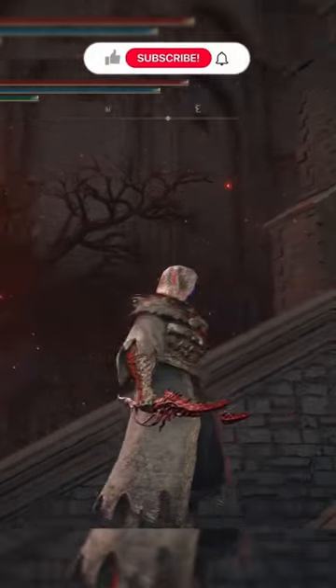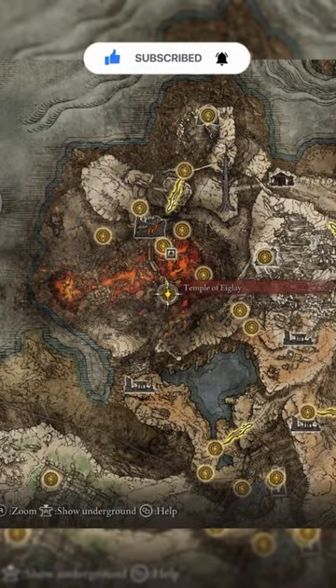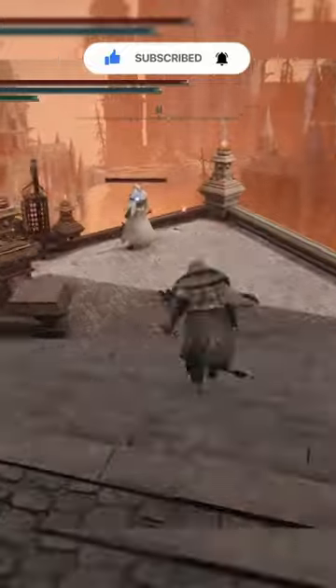This black, white, and gray full armor set is super clean, so if you want to test your luck on it, head to the Temple of Eleg Grace, and from their grace, kill the single black monk standing by himself.